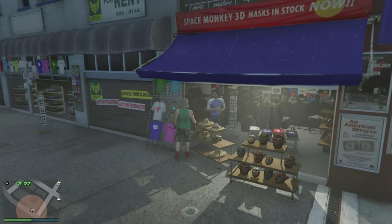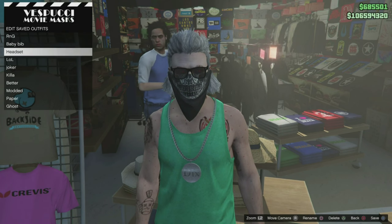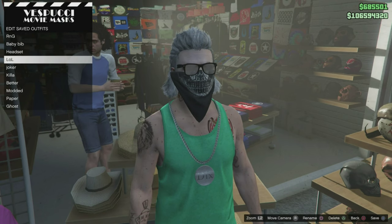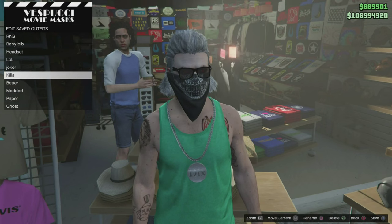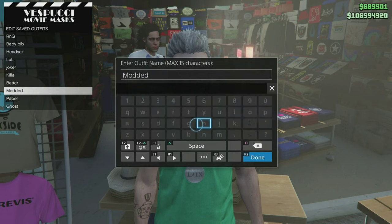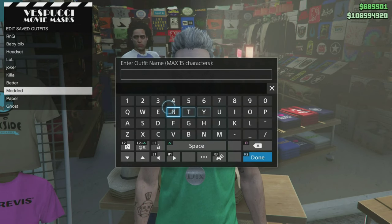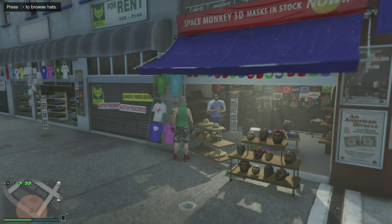We are about to reach the shop. What you need to do is go to the mask section and save this as a new outfit. I'm gonna save it over here with the same name — run and gone — just save it and back out.